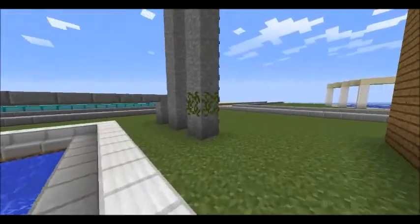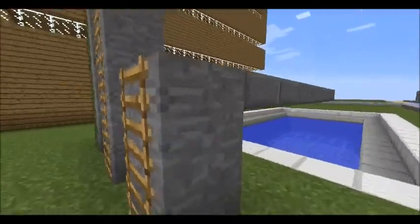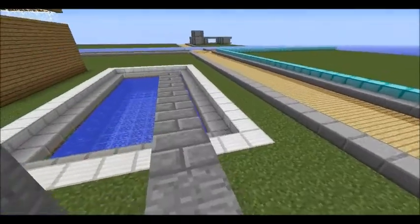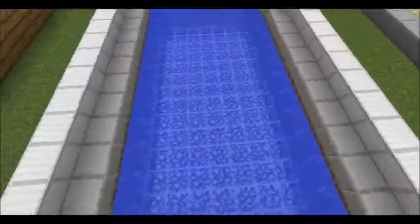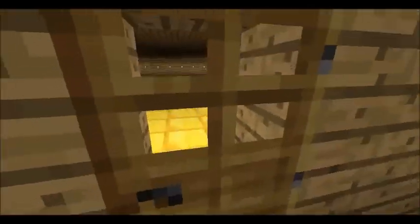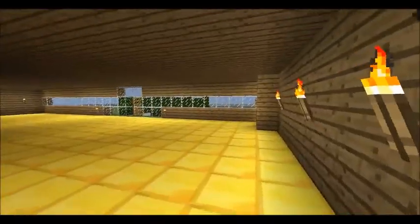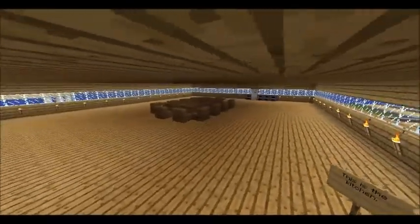Here are my diving boards — some of them are pretty tall. Here's the little one, you can take a plunge. Here's my pool. I made glowstone on the bottom and then glass right here. It's pretty cool.